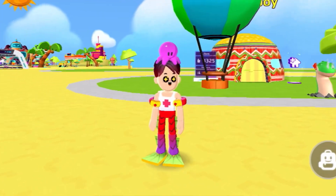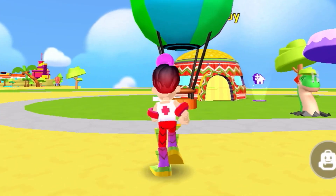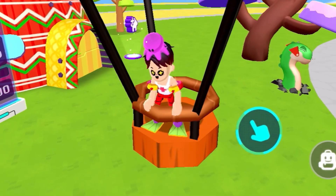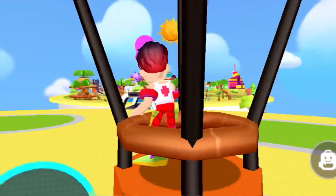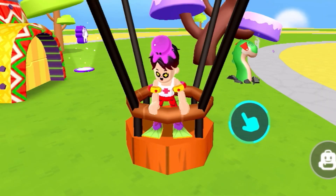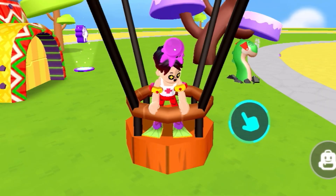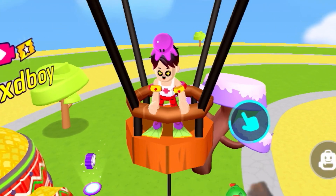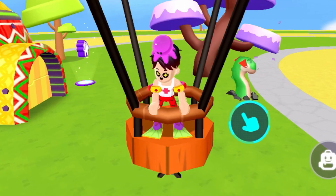Let's just go to the PKXD hot air balloon. It actually goes up — this is literally super cool. You can actually control the PKXD hot air balloon. If you want it to go up, it goes up, and if you want it to land, it can also land. A few moments later.